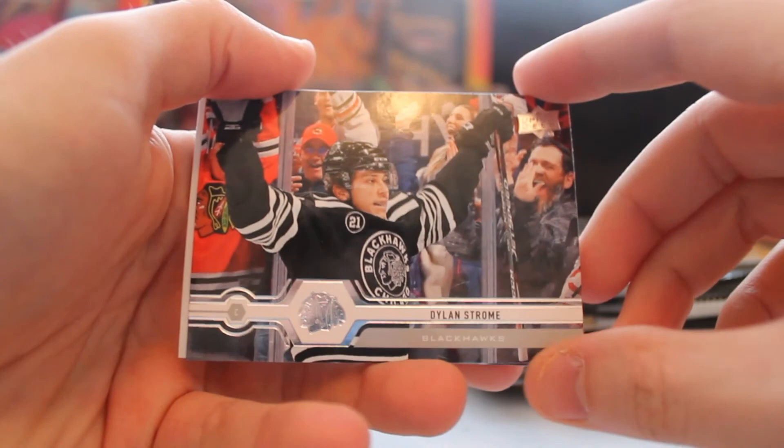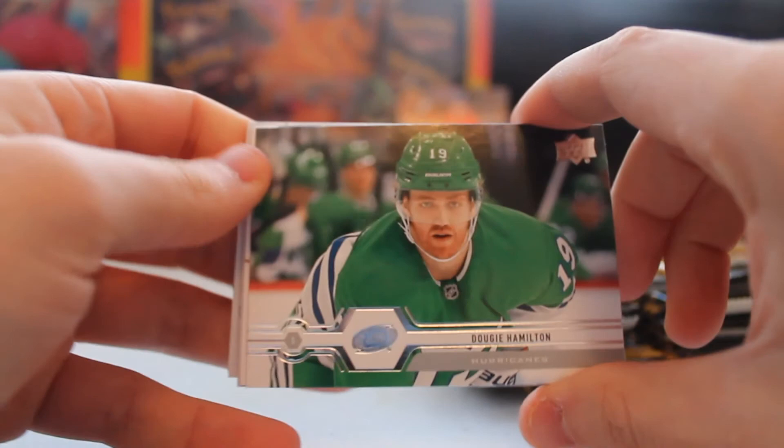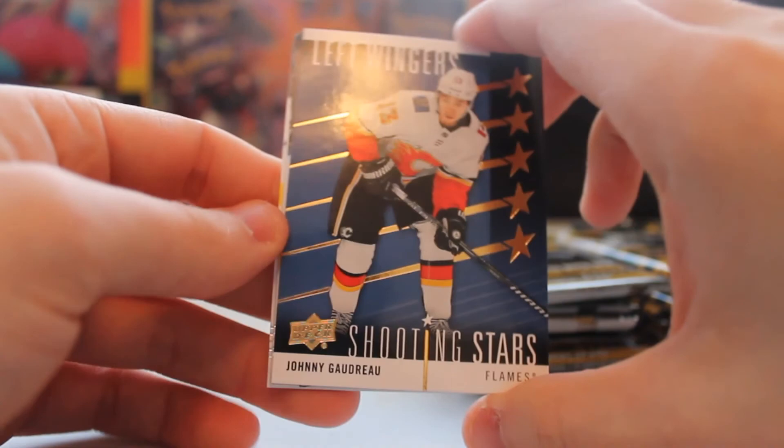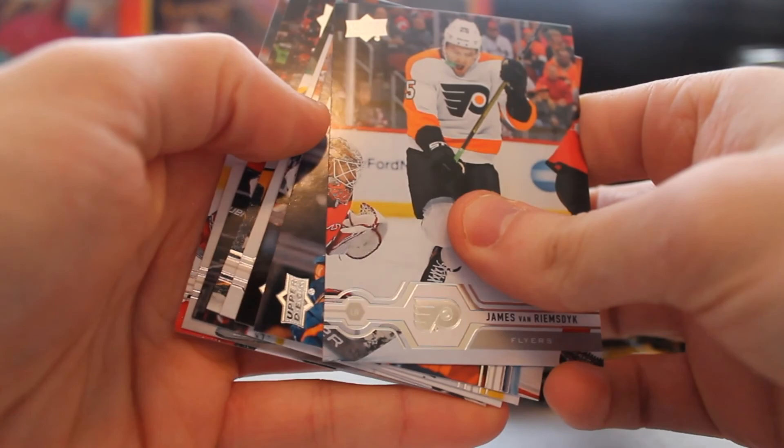Alright, so we got 14 packs total, let's see what we can do. Hopefully we can get some young guns. We got Josh Anderson - not bad. Dylan Strome, young guy. Franz Nielsen, Dougie Hamilton. And then we got a left-wing shooting star - Johnny Gaudreau! Not bad at all. I wouldn't say it's a bad pull. He's a pretty high-profile name; I don't know how much it should be worth but hopefully something good.